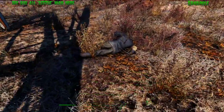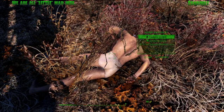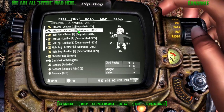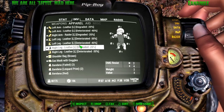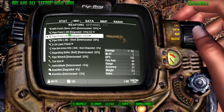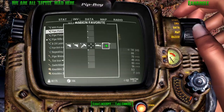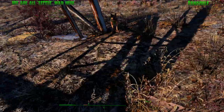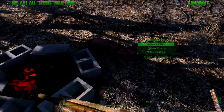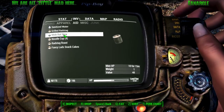Shot one. Adrenaline injector - nice. A lot of pipe rifles. The deteriorated stuff has a lot less weight. Pipe rifle - now that's better. We need rifles because I want to be a sniper. And a mole rat stew - it's food. I guess there is a mole rat food.